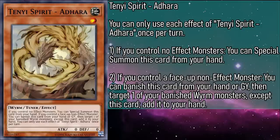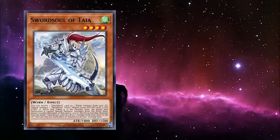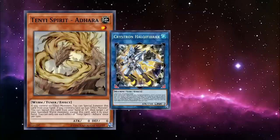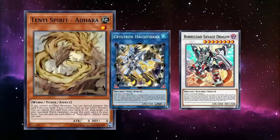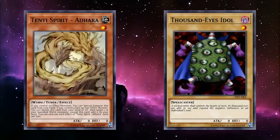First is Tenyi Spirit Adhara, a level 1 earth tuner monster with zero attack and defense. While you control a non-effect monster, you can banish this card from your hand or grave to target one of your banished worm monsters, except this card, and add it to your hand. This is going to be very useful considering all the banishing we'll be doing, so we can reset our abilities and summons throughout the game — and that's just for our own theme. While Metaphys will take care of being banished by themselves, Adhara can get you back any worms you banish with Taiya and Xizhao. And don't forget it's a tuner, giving you access to Halka, Fibrax, a variety of synchros, or our own on-theme link monsters.